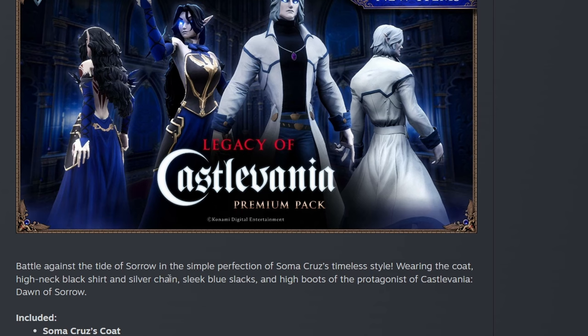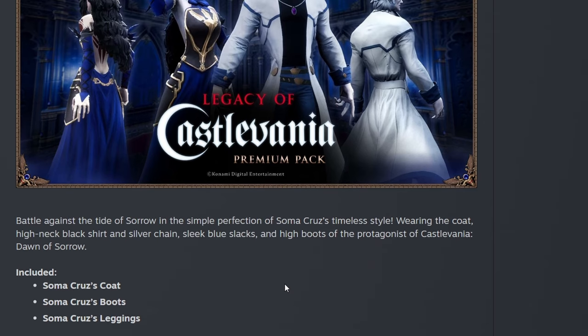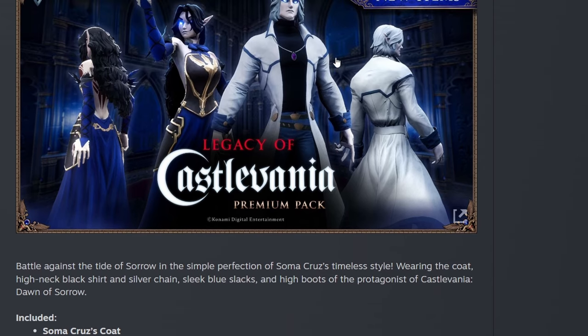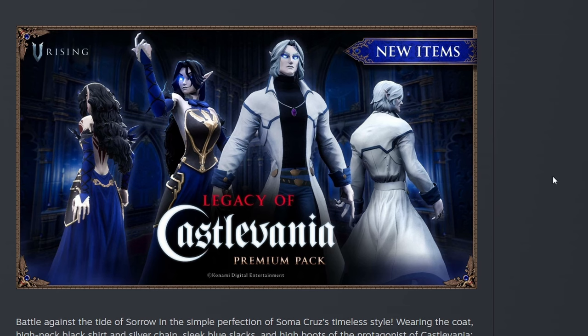Battle against the tide of sorrow in the simple perfection of Soma Cruz's timeless style, wearing the coat, high neck black shirt, and silver chain, sleek blue slacks, and high boots of the protagonist of Castlevania: Dawn of Sorrow. Included is Soma Cruz's coat, Soma Cruz's boots, and Soma Cruz's leggings — so for this set it looks like there are three pieces. I like the coat from behind, but I would have liked to have seen the leggings fully on display. That's going to be something we'll have to look at once we see it in game. Very, very nice — I like this so far.